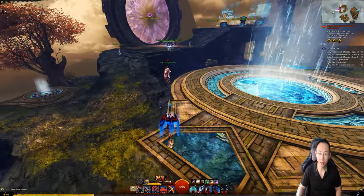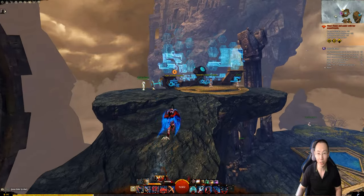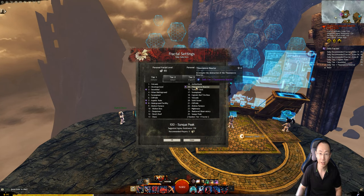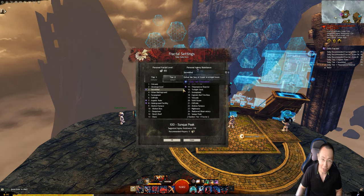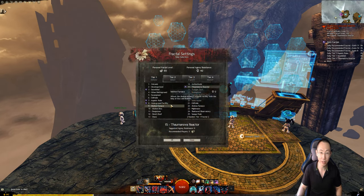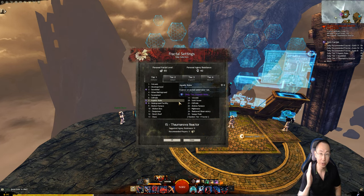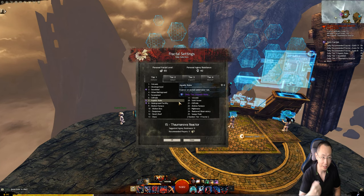Let's see what dailies you can do in tier 1 fractals that give you 5 pristine relics. Tier 1 allows you to do 4 to 5 dailies depending on the day — today is four. If we look, clicking tier 15 shows there's no agony resistance requirement. So worst-case scenario, you will need three days to get one ring, and six days to get two rings.